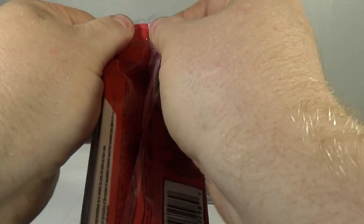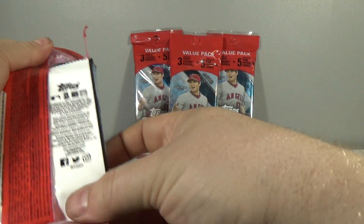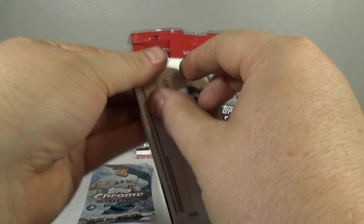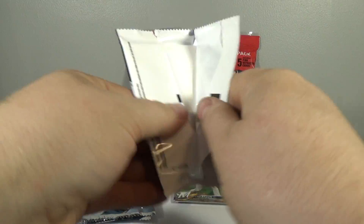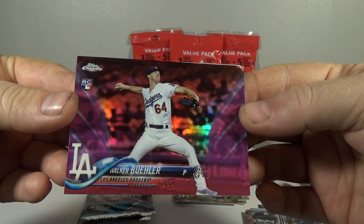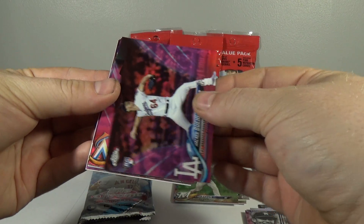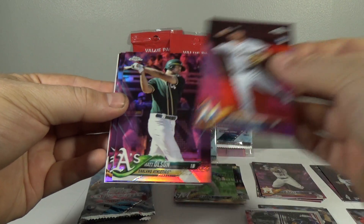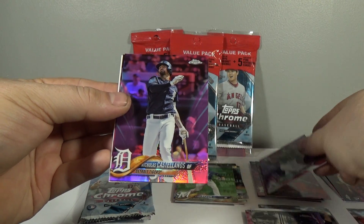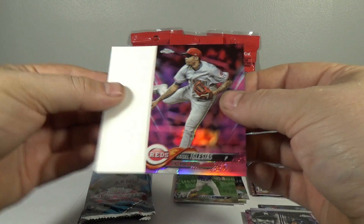Value pack number two — do the pinks first. Walker Buehler, rookie — that's a nice one. Brian Anderson, rookie. Matt Olson. Nicholas Castellanos, pink — that's a nice one. And Rucio Iglesias.